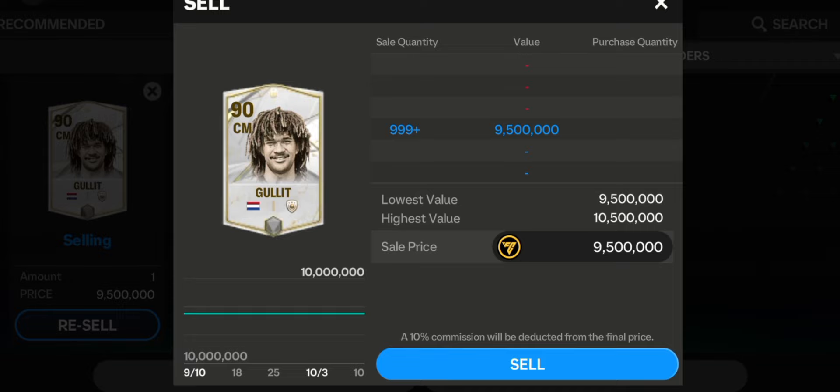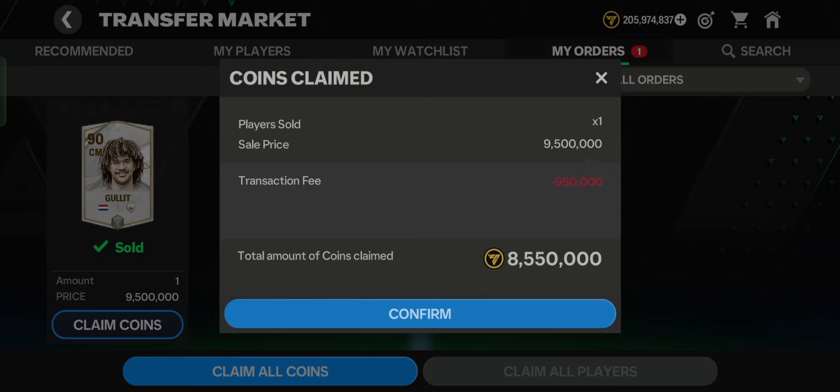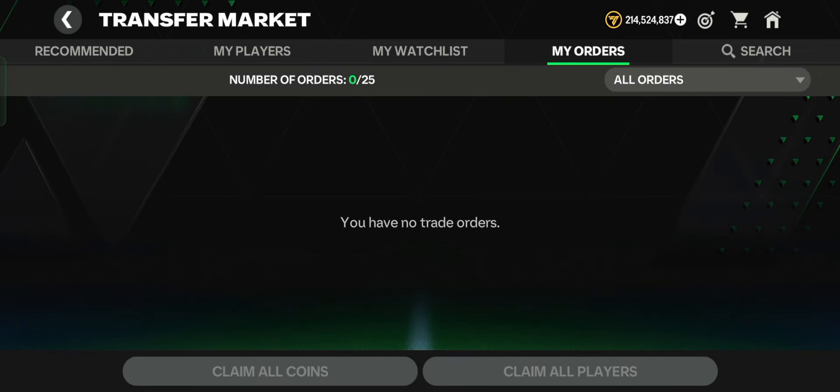How am I able to do this? I understand that in the transfer market there's a list — it's like a queue. Whoever submits their player first for transfer will be first on the list to get their player bought whenever a buyer appears. It sounds simple, but how do you make sure your player is number one on the list?